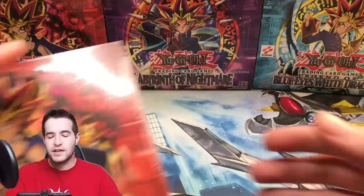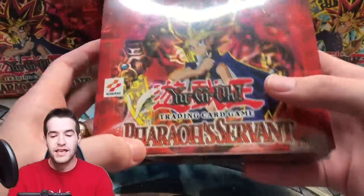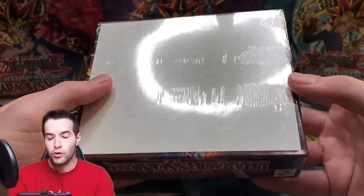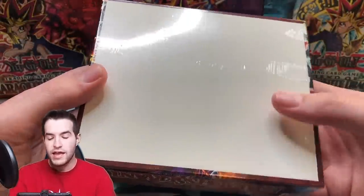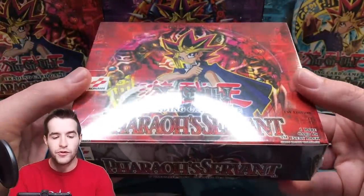The first piece of mail is a first edition Pharaoh's Servant box — we're opening this in a live stream tomorrow, starting at 6 PM Central, the usual time. It's going to be pretty crazy.